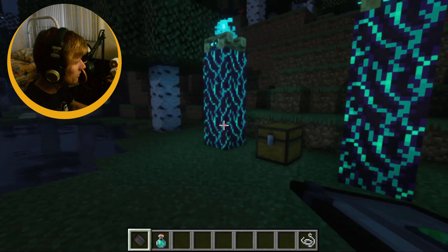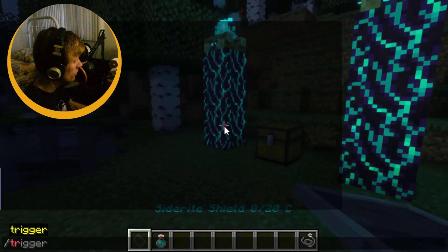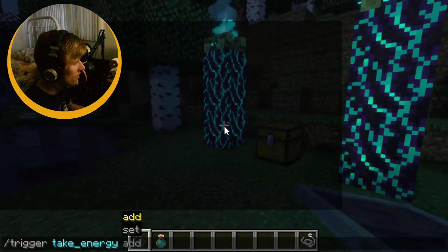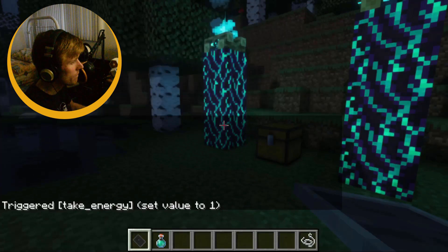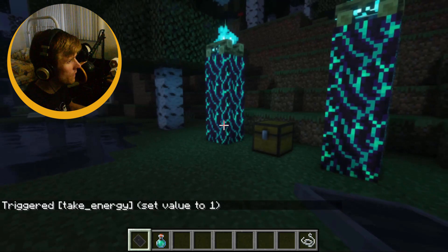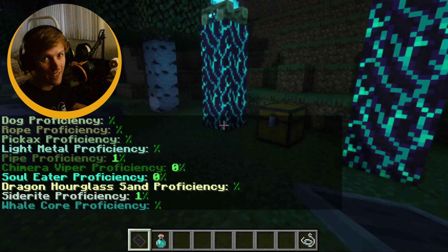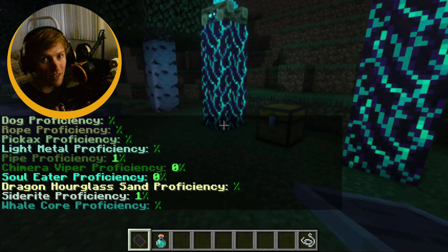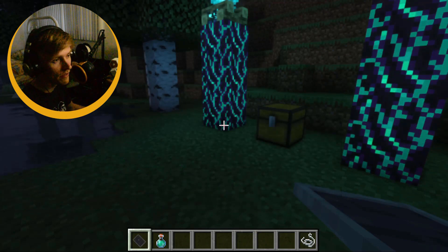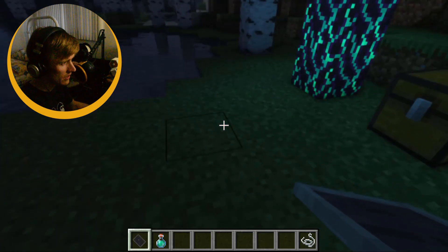Another thing — let me switch to my siderite. It had 3. I can do trigger take energy, set 1. And then if I do status all, you'll see it only took 1 proficiency point. So you can now set an exact amount of energy to take from a weapon, which is very, very handy. Before, it would just take it all indiscriminately.